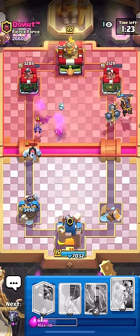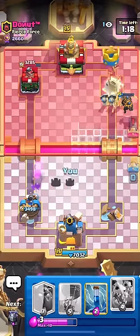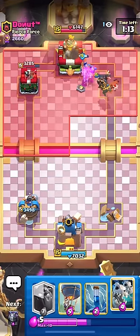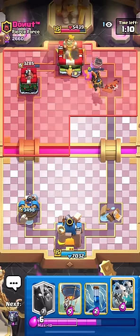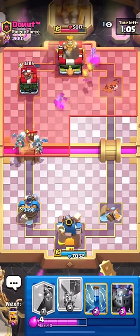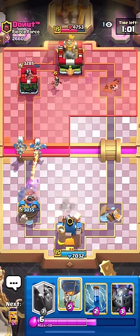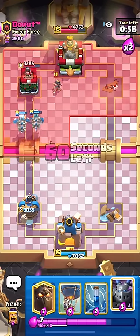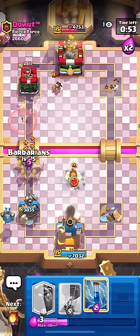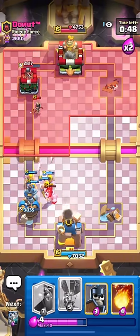He goes Minions — we can go Guards now since he doesn't have enough Elixir for Mini Pekka. He spent all his Elixir and even if he goes Mini Pekka without Freeze it wouldn't be scary. Using Guards on offense here is smart because he doesn't have anything for Guards in cycle. We're not going to be aggressive with the Balloon — it would just give him a counter push.